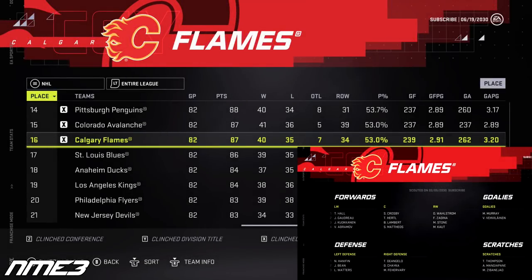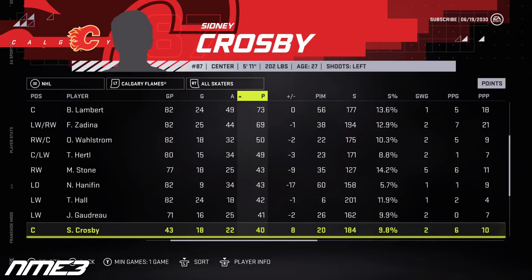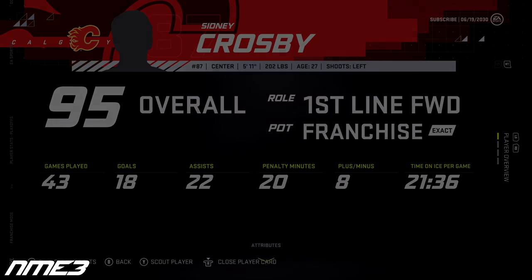Calgary is back in the playoffs after barely sneaking in as the 16th seed, but like usual they don't make it out of the first round, losing to the San Jose Sharks in 6 games. Sidney Crosby struggled big time to remain healthy, missing basically half the season to injury. In 43 regular season games he had 18 goals and 22 assists for 40 points. Come playoff time he showed up with 2 goals and 6 assists for 8 points in 6 games. He drops back to 95 overall heading into the final year of his current deal.